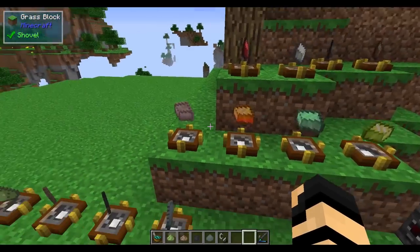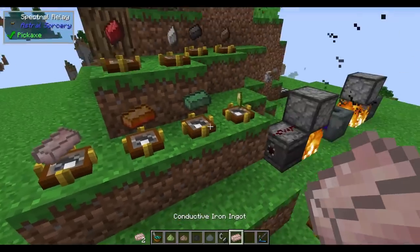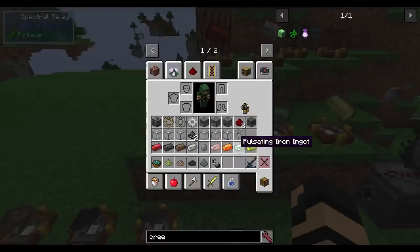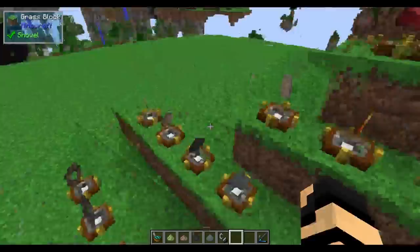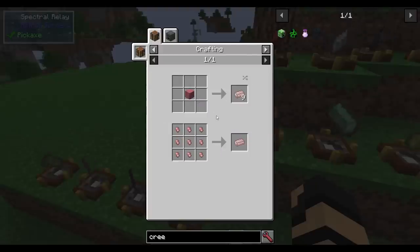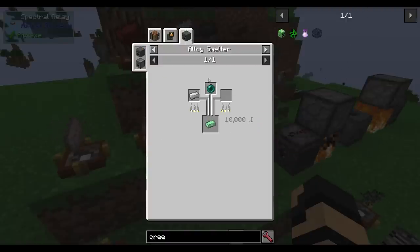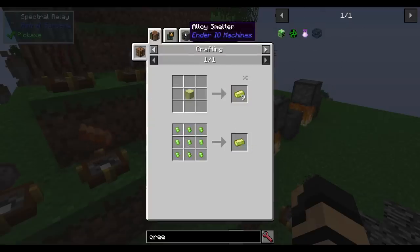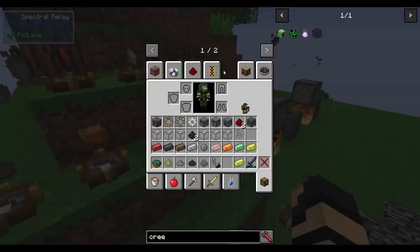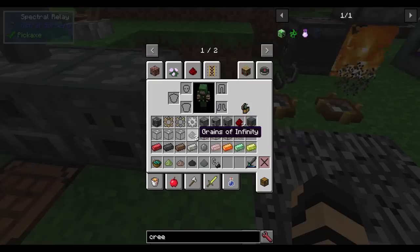Ender IO has several alloy ingot types for power progression: conductive iron, energetic alloy, pulsating iron, and vibrant alloy. These are used to make power conduits. Conductive iron is iron and redstone. Energetic alloy is gold, redstone, and glowstone. Pulsating iron is iron and ender pearl. Vibrant alloy is energetic alloy plus ender pearl. So there is a need for ender pearls, and the infinity dust mechanic provides a way to obtain them by spawning endermen.